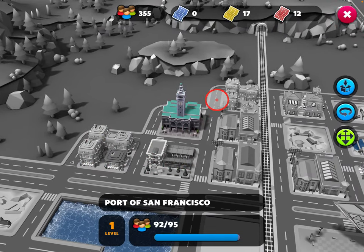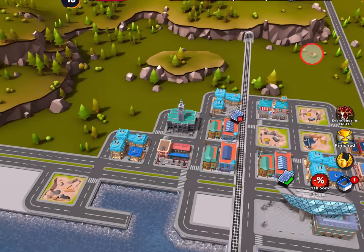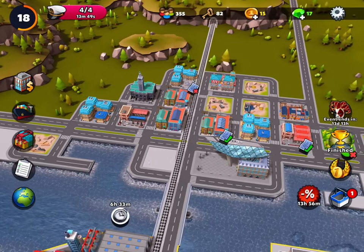You can have more than one of some buildings, and some buildings are unique. Like the Port of San Francisco — you get that when you complete level one and it's unique, there's only one of them. But you can have more than one school or apartment building or whatever.